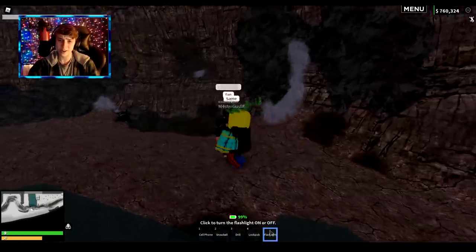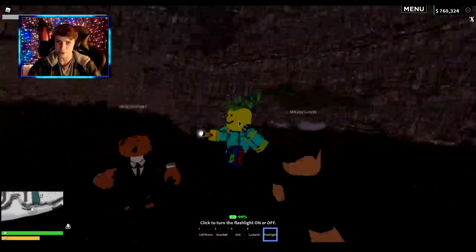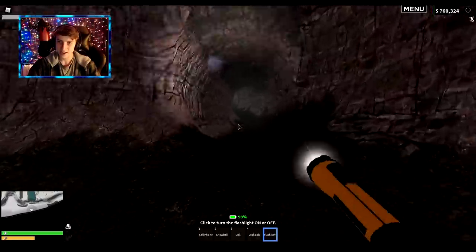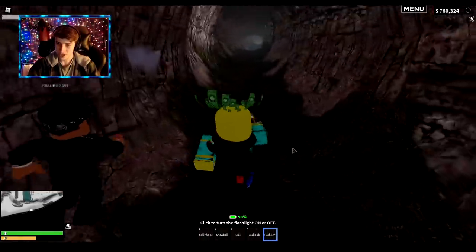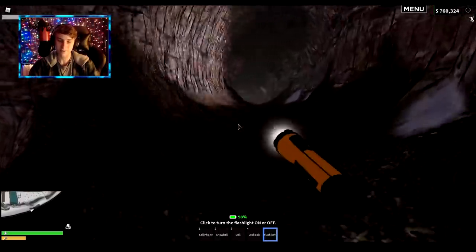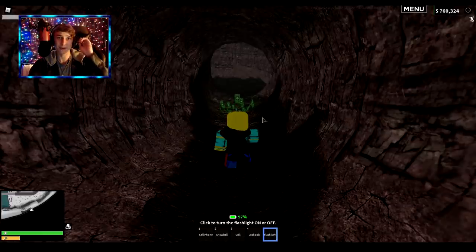We are here in the cave and we have our flashlight — it seems pretty dark in here. The flashlight seems to be pretty bright actually — it's really good. I like the way it kind of shines off the walls instead of just like a line like old Roblox lighting. I wish there was a little more light reflecting off the ground, but it's still awesome. The battery life seems pretty decent. That looks sick — let's go check out the next new features of this update.